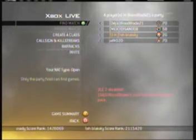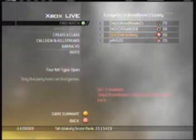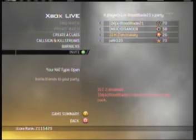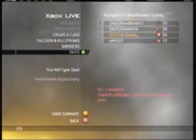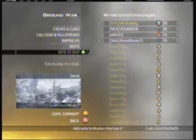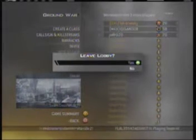All you need is a party of four or higher — it doesn't matter. What you're going to do is have the leader search for ground war, and then back out. Then he's going to search for free-for-all, and as soon as he does that, everybody in your party has to back out at the same time and go to the menu.